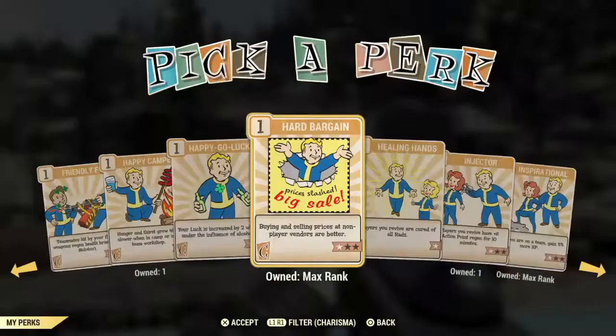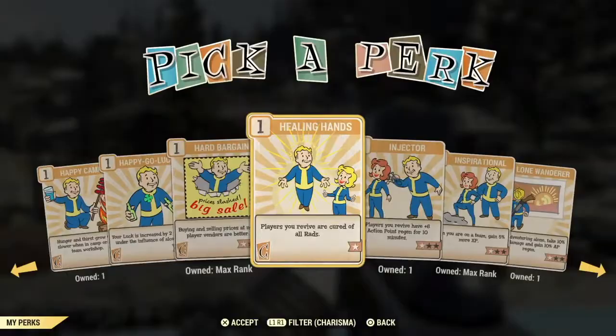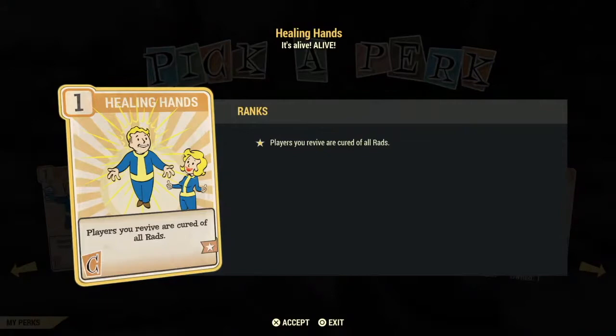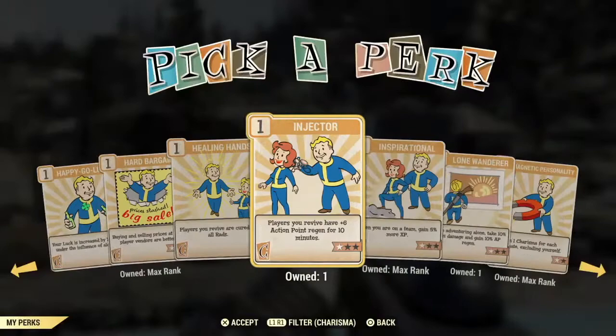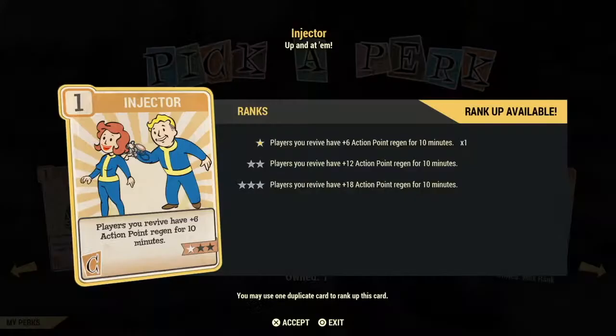The next two cards are poor investments — basically only useful if you're the healer of the group. Healing Hands cures all rads on players you revive, which is very bad if the player on your team is a bloody build. Injector gives players you revive plus six action points regeneration for 10 minutes, and more depending on how many stars.